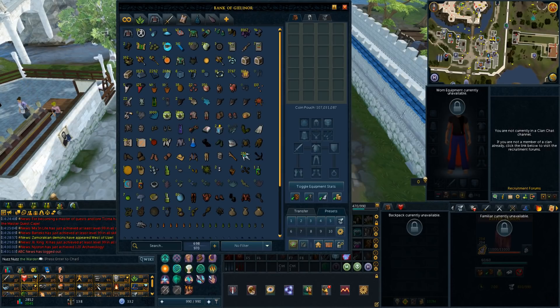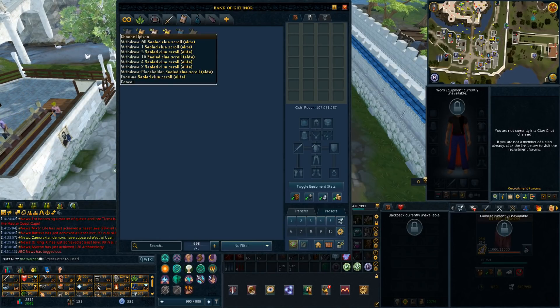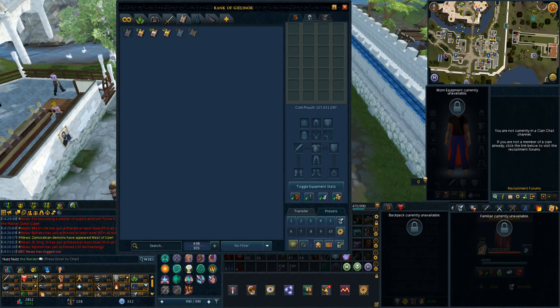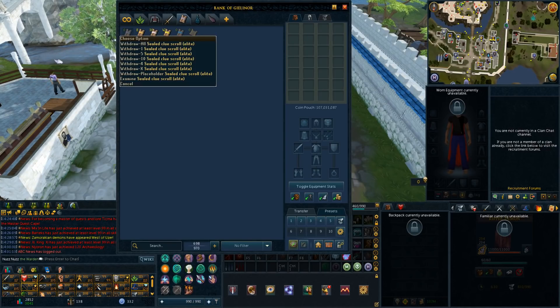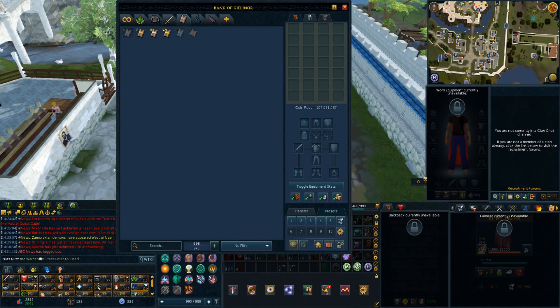Then we'll move on to the clue tab. It's a really simple tab — just my clues in order so I can easily come in here, take out a stack of clues, and get to doing them. I have so many elites because I haven't done them. I was hoping when the clue quality-of-life update came out that they would update elite clues and make them better to do, but they really didn't do much there. They're just so annoying with all the puzzles, and I'm not going to pay so much money for puzzle-skipping tickets because it's just not worth it. Elite clues are definitely not my favorite, so I'll probably be stacking these for a while.